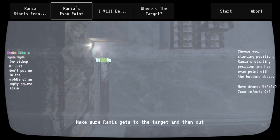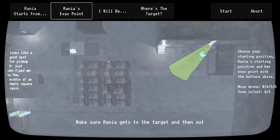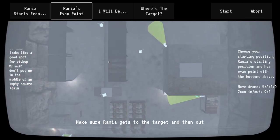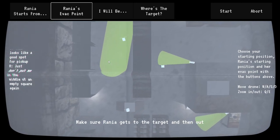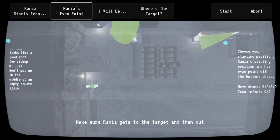We have this tripwire down here, and also a camera over here, and a patrolling guard. So your job is to help Rania get past them.